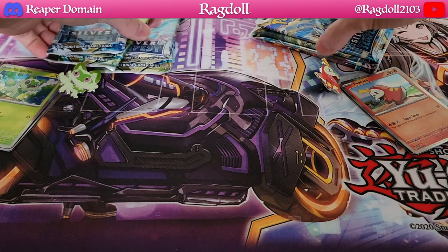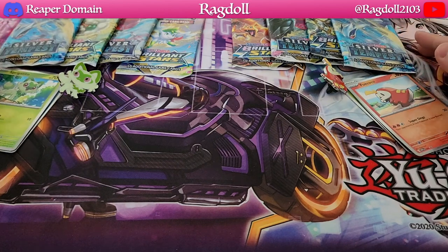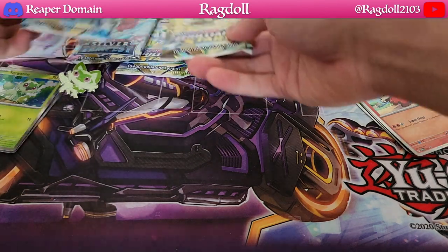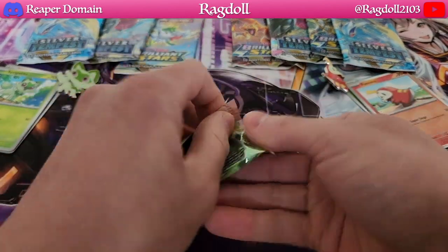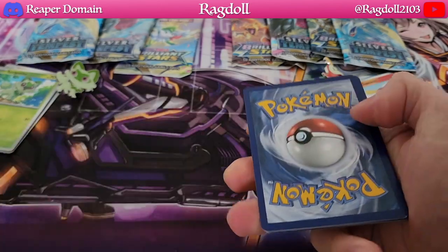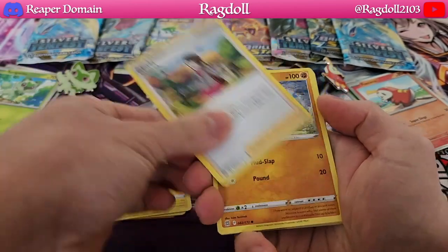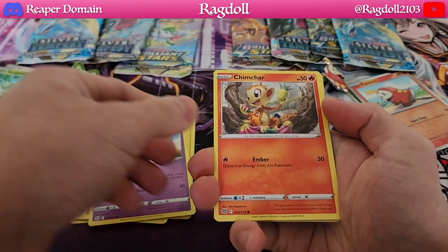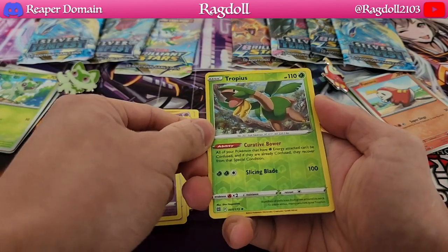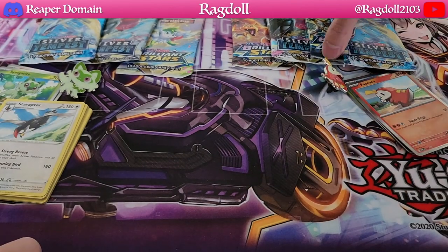Now let's see what packs we actually have here — four packs of each. We have some Brilliant Stars and some Silver Tempest. I'm going to begin with Brilliant Stars and see how we do. We have a Whimsicott to begin with. Here's the code card for you guys. We have a reverse holo Tropius and a Staraptor as our regular rare. Nothing particularly special to start off with, but that's okay — we can always build our way up.